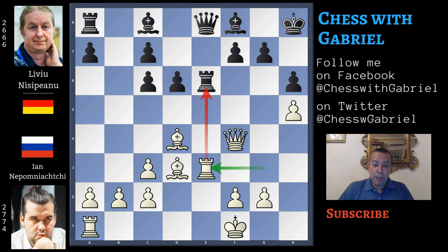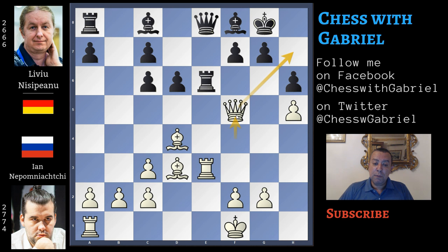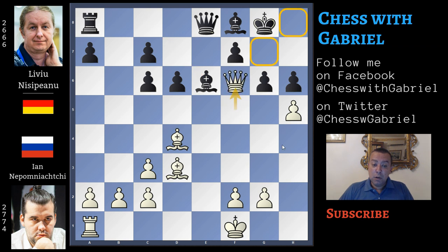After rook to e3, if king to g8, here comes queen to f5 and the checkmate threat is on h7. G6 seems to solve some problems but here comes rook captures on e6. The best move would be bishop captures on e6 — but this move, now that the queen is not on e7 controlling f6, doesn't work, because after bishop captures on e6 there is queen to f6 and nothing can stop the checkmate.